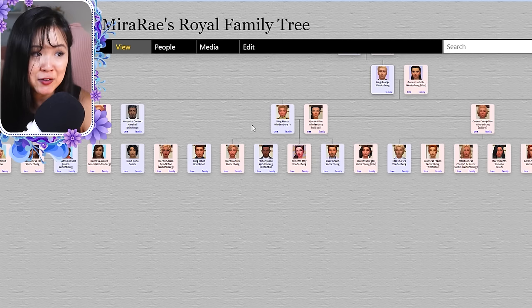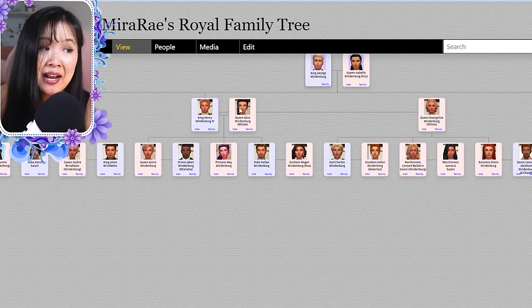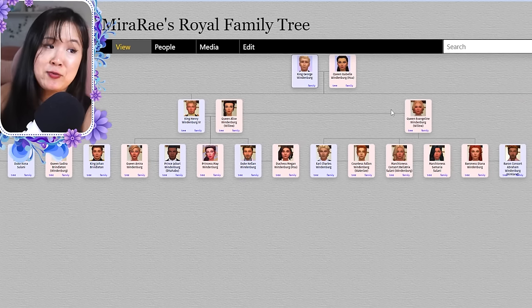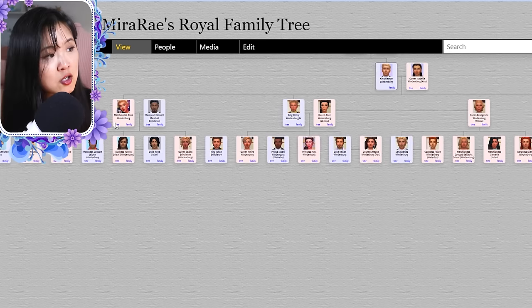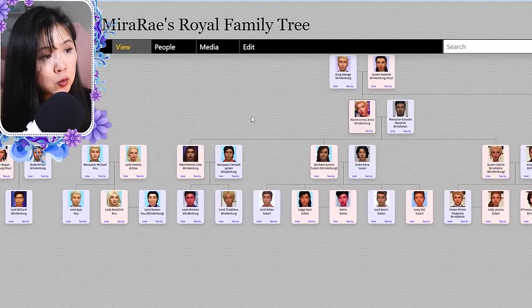King Henry married Queen Alice and they had Amira, May, and Kellen. After Alice, King Henry married Evangeline and they had three kids: twins Charles and Bellatrix, and Diana.